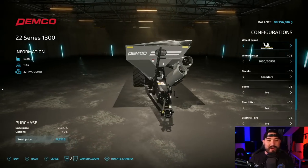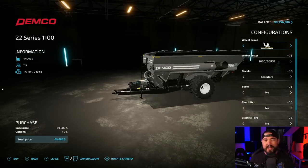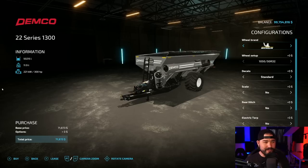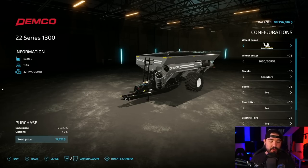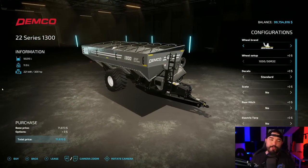My favorite auger wagons in Farm Sim 22 over the past year has got to be the Demco 22 series. We've got two different ones — an 1100 and a 13. The 13's bigger, so I prefer this one.